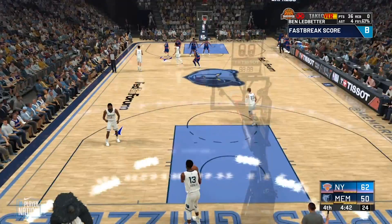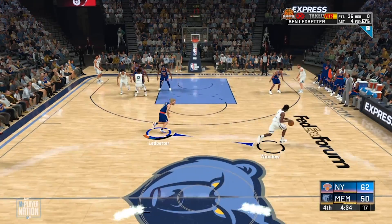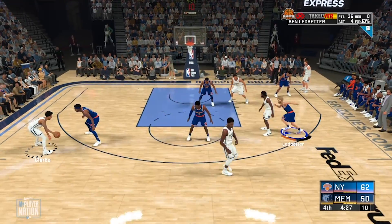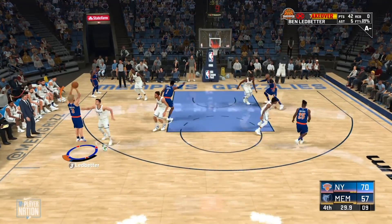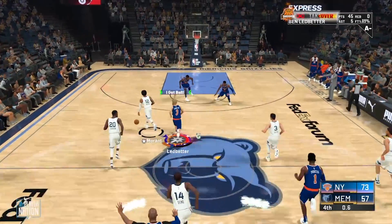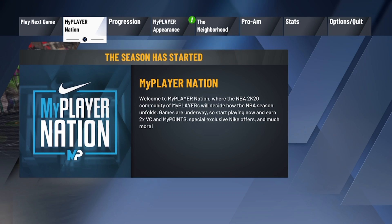Just like I said, this shot is too smooth off the dribble. Do jump shot 38 for the base and do Aldridge for release 1, Rudy Gay for release 2. Set 40% blending on Aldridge and 60% for Rudy Gay.